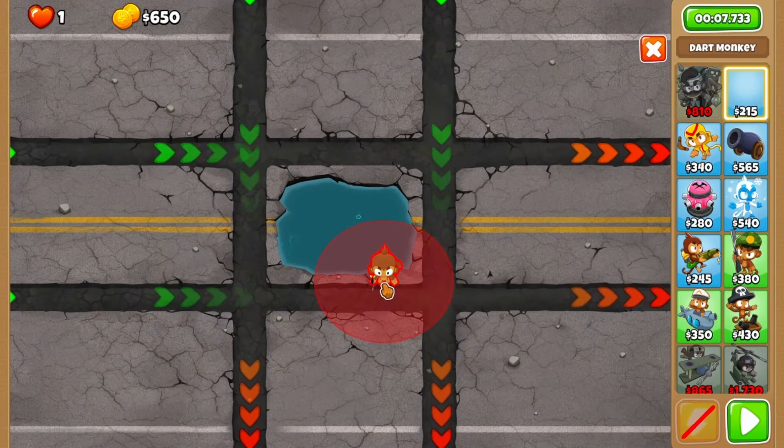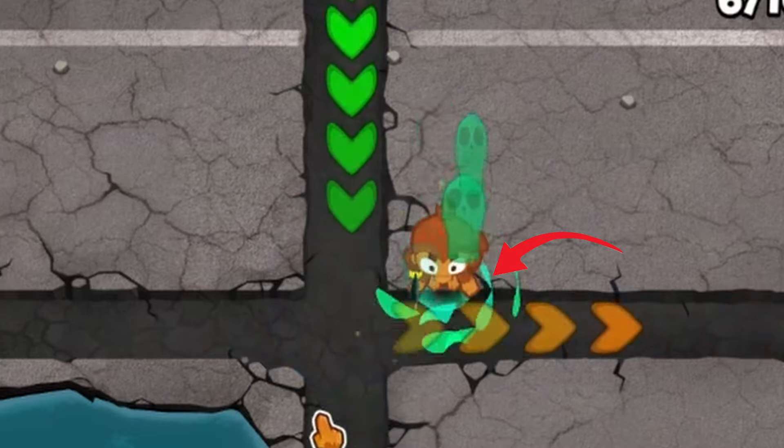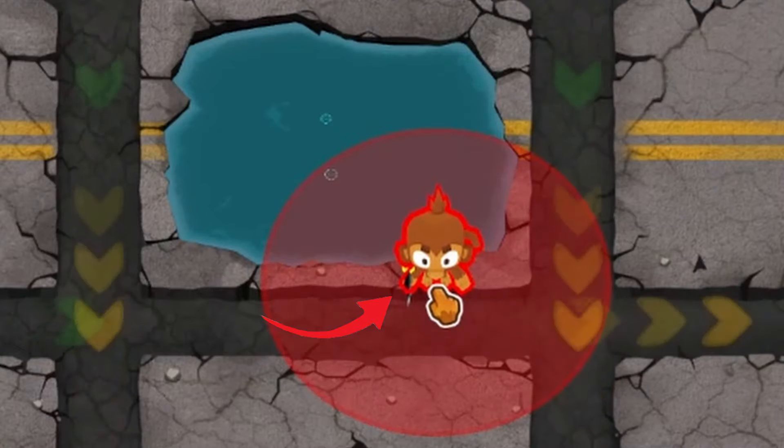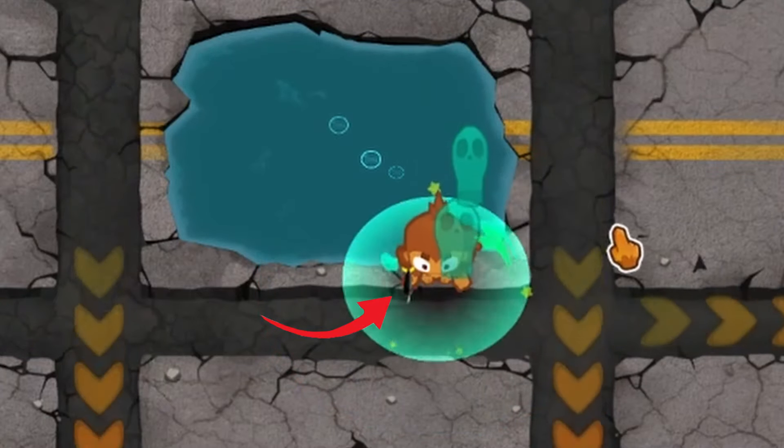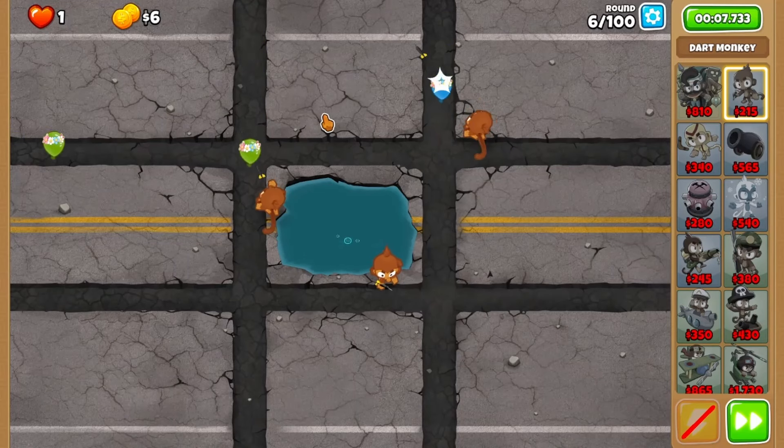Start with the basic three-dart start. The first goes in the top right, covering the corner of the crack here. The second goes with the dart sticking between the triangle crack here. And the last goes in the small gap, as far down left as it will go. If done correctly, you'll breeze through round 6.